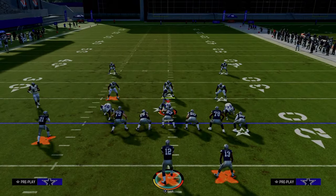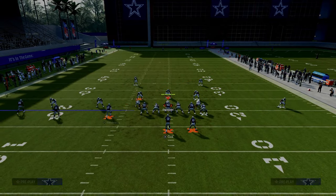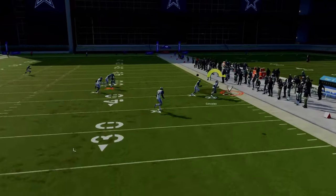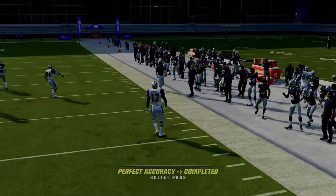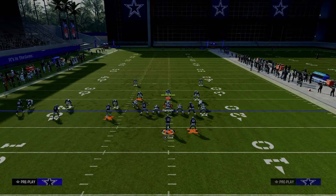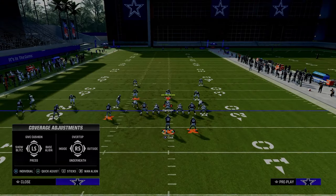The way they guard that is they'll have to play a baseline press Cover Four. Sometimes this tight end can still get open late. One important thing to mention about this tight end corner route — you need a mid-zone KO to knock it out. A deep zone knockout is not going to work for that.